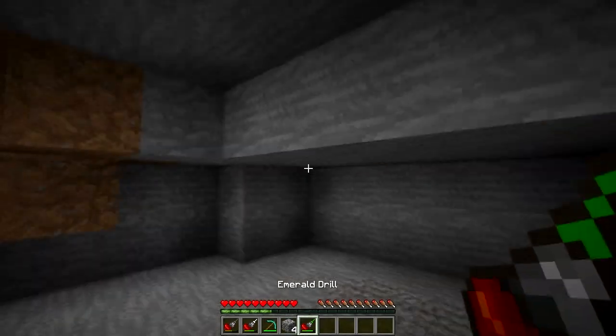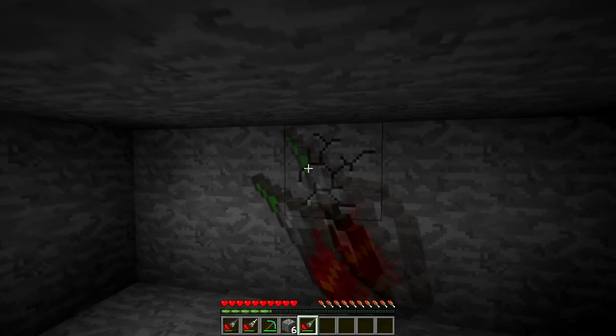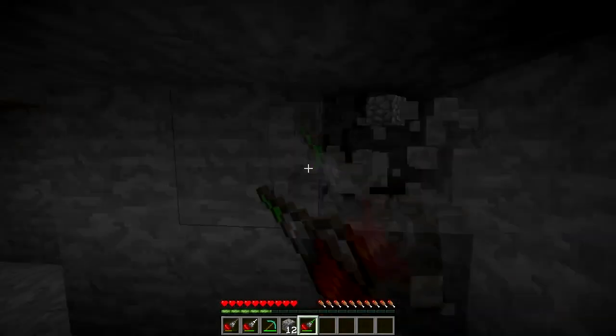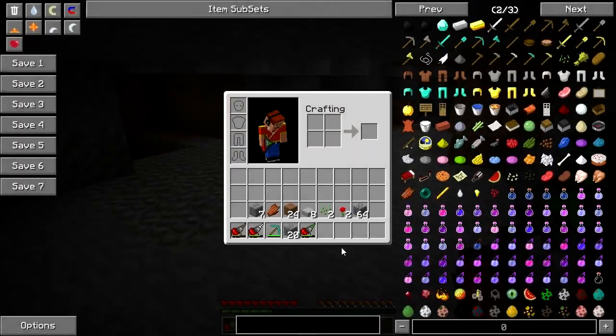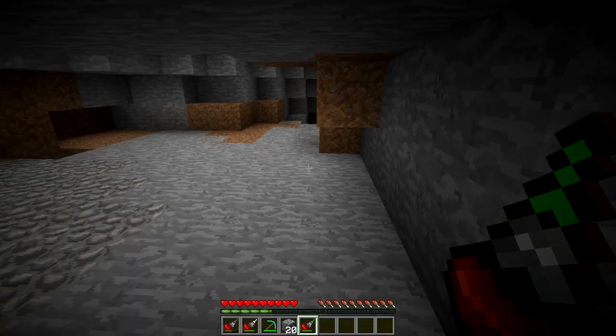Then we have the emerald drill. Now this is faster than the diamond pickaxe, although it has far less durability. So this mod is a quite nice way of balancing things out and trying not to make it overpowered. The way you craft the emerald drill is the exact same formation as you would with the iron drill, and you have yourself some drills.